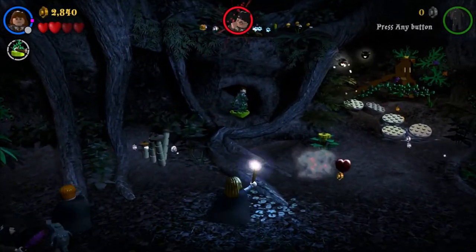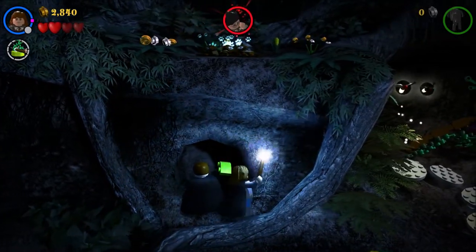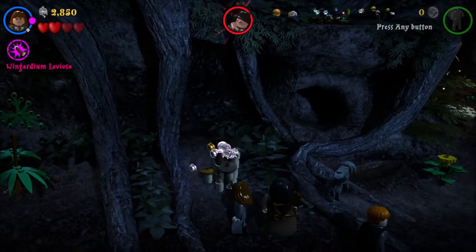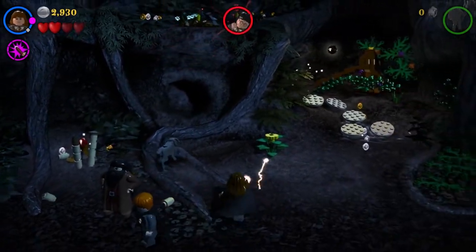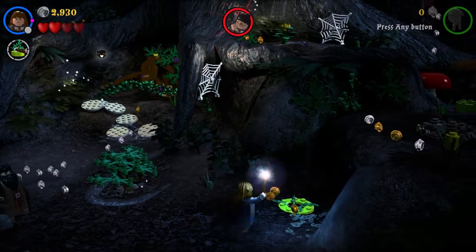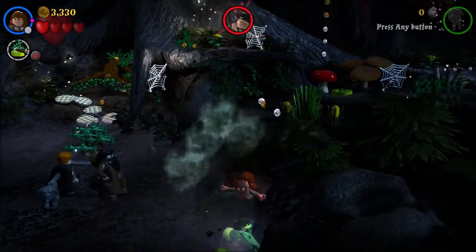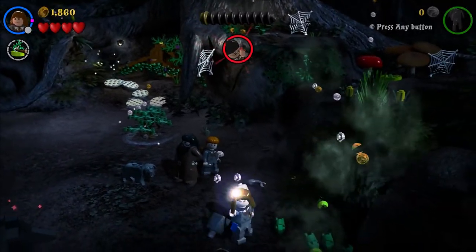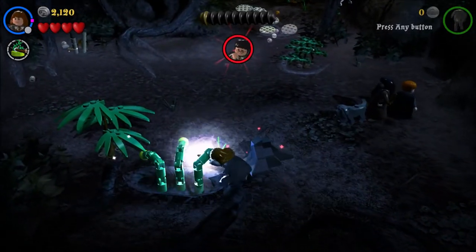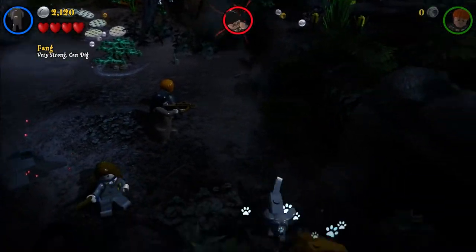Destroy all those, let's help this kid out. Looks like we can't get up there. Go away, creepy little crawly legs. Let's go with Fang again and dig out this little dirt pile.